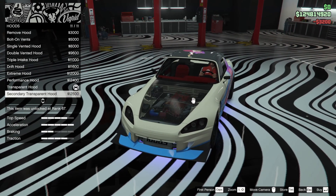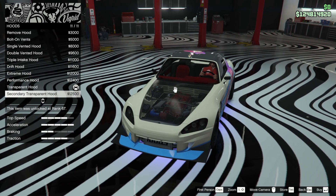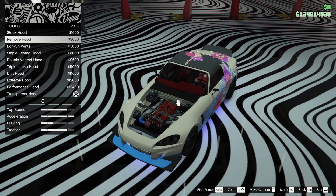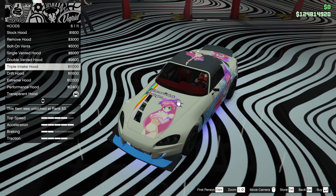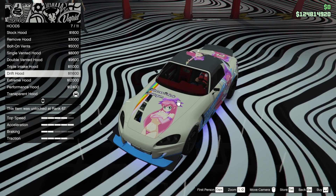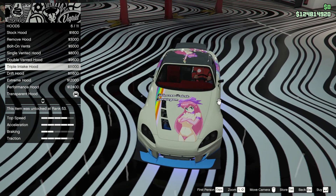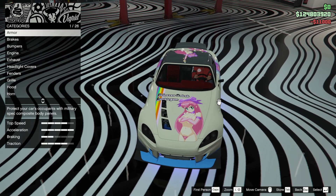Hood — right, we're going to get rid of the transparent hood, I think. I like the see-through, it's great, but for some reason I didn't get rid of it, which is a complete mistake for a Princess Robot Bubblegum build. We could do something like this — that'll work. The side vents — it's not ruining the livery, that goes really well with the livery. You know what, I'm going to do the side vent. That is genuinely nice. I like it.